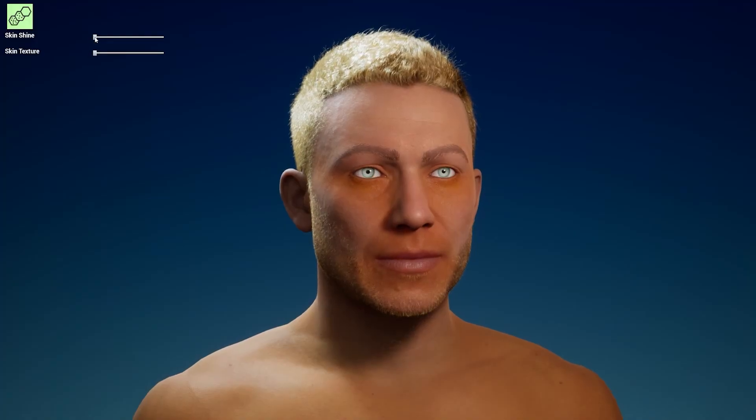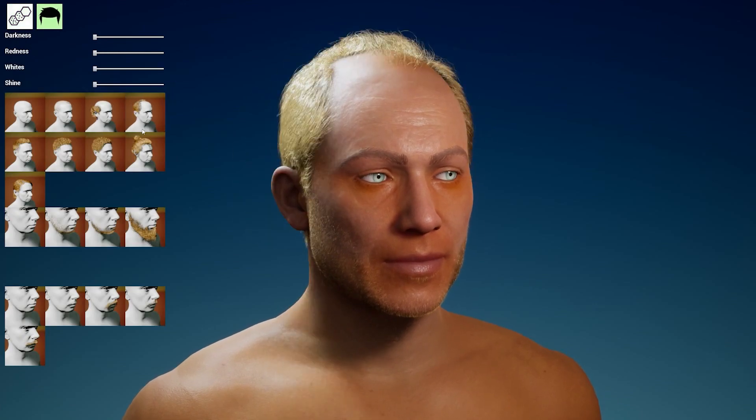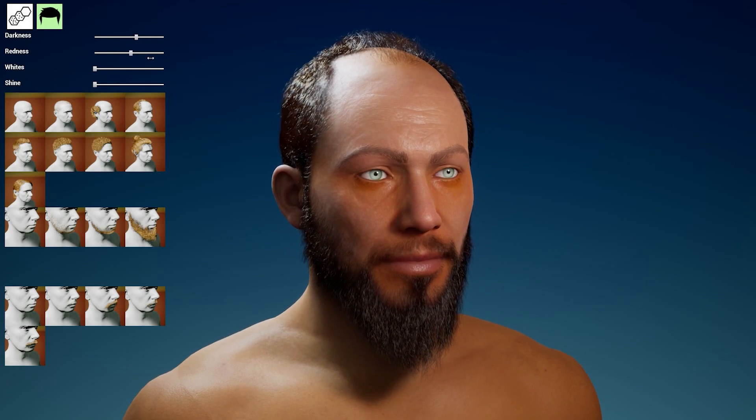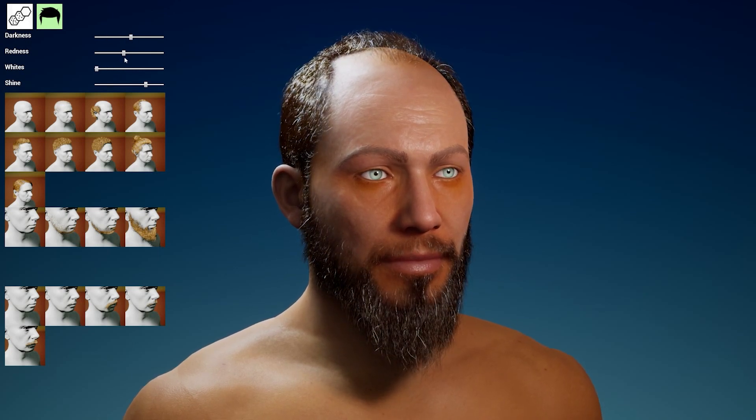Let's quickly add some interface to pick skin texture and shine. I won't be focusing on the interface for this video, so it's going to look rough for now. Let's add a new tab so we can pick hair and beard. Picking hair color is split into darkness, redness, and white hairs. This is reflecting how MetaHumans have set up their material, and I'd like to change it to a simple color picker later on.